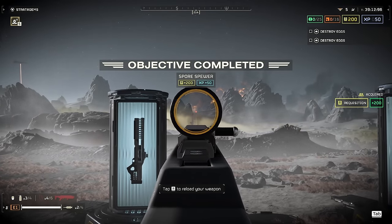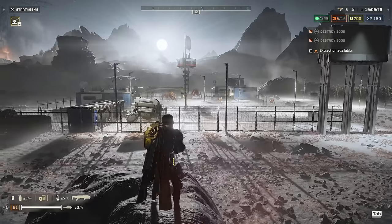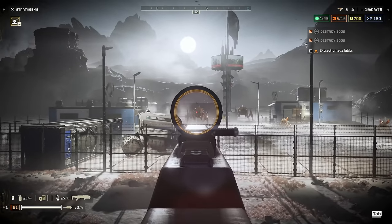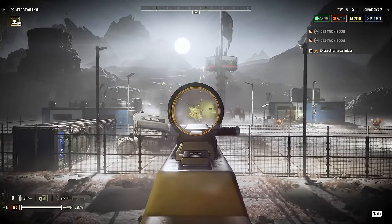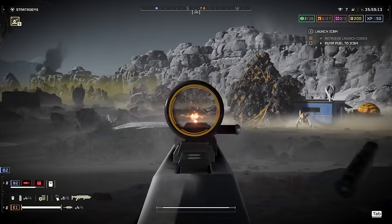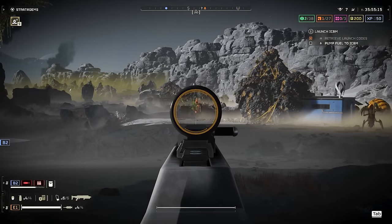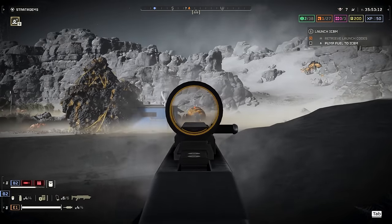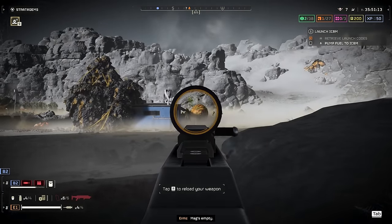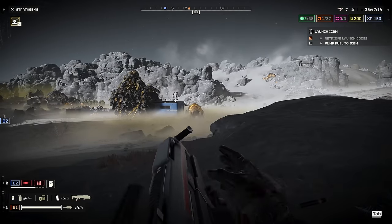The ballistics in this game are really something else — how about that bullet drop over distance? Back to the Terminids: the Dominator can behead the mighty Brood Commanders with only two shots, putting it on par with the Slugger. Hiveguards go down in four shots directly to the armour plating, and closer to two if you can hit their exposed flesh. Nursing Spewers go down with two shots to the head — just avoid the bile sac, you'll be wasting ammo for no reason.